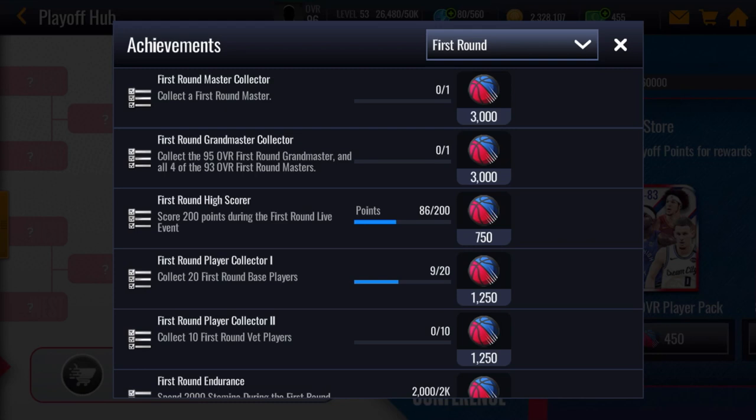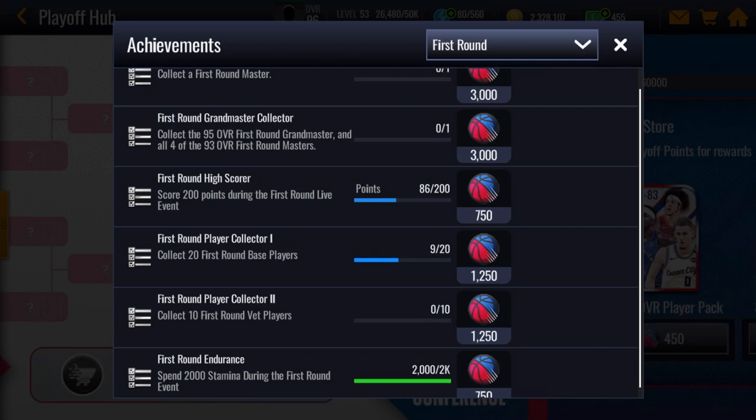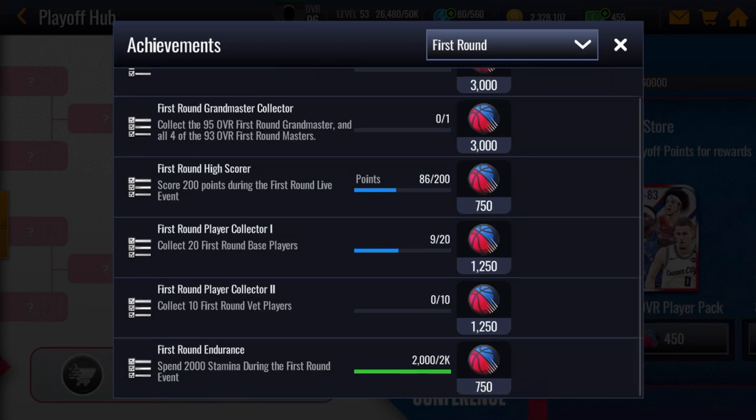The third achievement is 200 points in the First Round live events, which is pretty easy. The fourth one is collect 20 First Round base players, which is easy as well. Then collect 10 First Round vet players, which is a little harder. And the easiest one is spend 2000 stamina during the First Round event.